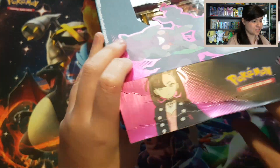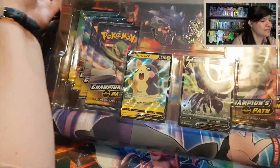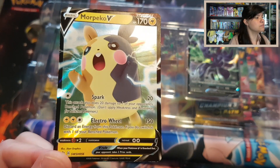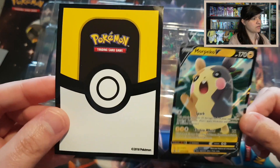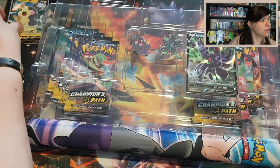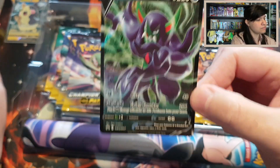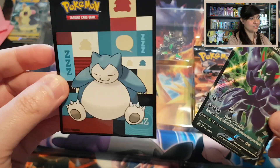It's not always as easy to open up these boxes. I want to start off with this beautiful Morpeko V promo, and for this video I'm going to use, at least for the Morpeko, this Ultra Ball Sleeve. We have the Morpeko right here. Then we have this beautiful Grimmsnall V promo, and I must say I like this Grimmsnall V promo. I want to use for this one a Snorlax Sleeve.